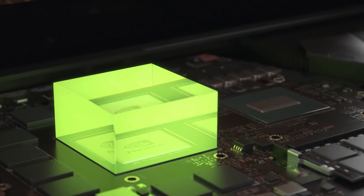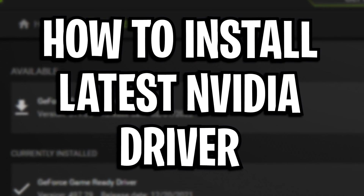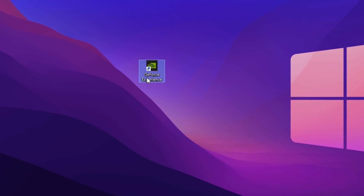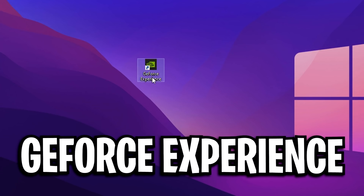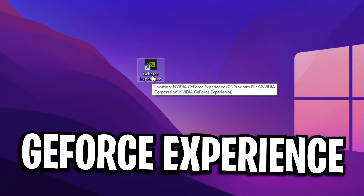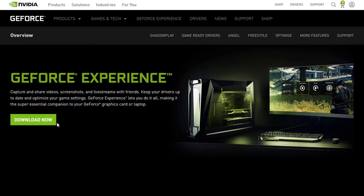Before I go into more detail about Max-Q and all that stuff, I want to show you guys how to install the latest driver. What you want to do is go over to your desktop and double click on this application called GeForce Experience, which most of you should have if you are on Nvidia. If you don't, just Google search GeForce Experience and you should be able to download it pretty easily.